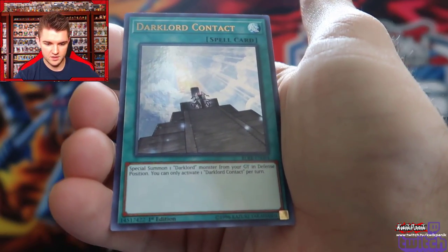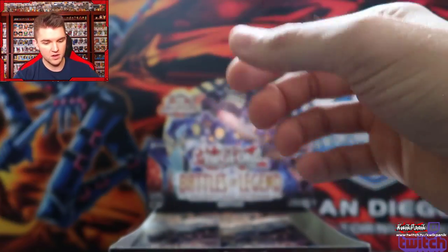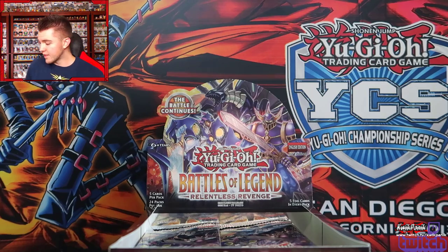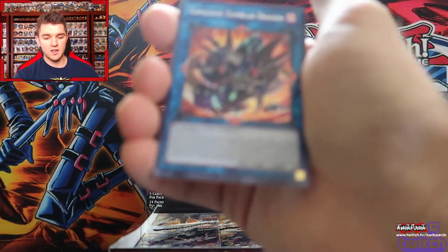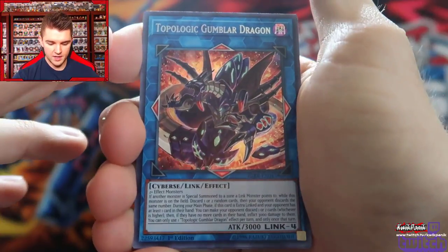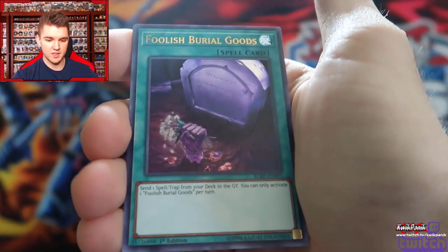Dark Lord Contact — that's not even a bad card. I don't know if that was already out. Like I said, totally behind on the times. I'd really like to start playing again once we get the Danger cards because you can splash some Dark World stuff in there. Topological Gumbler Dragon — I need to read these. Ultra Rare Brilliant Burial Goods.